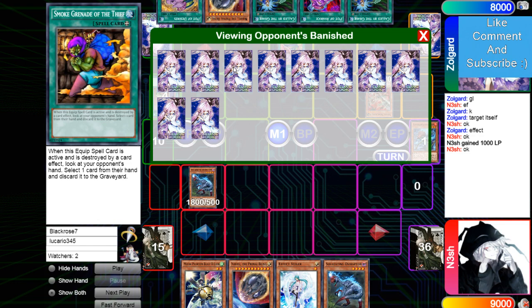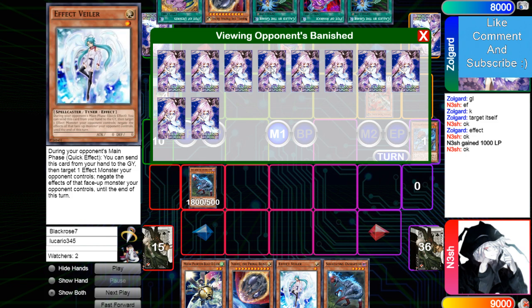That's a really cool tech card I have not seen in Zoo in a very long time. He eclipses this to Drident, and then Drident pops this and looks at the opponent's hand. That's actually cool.